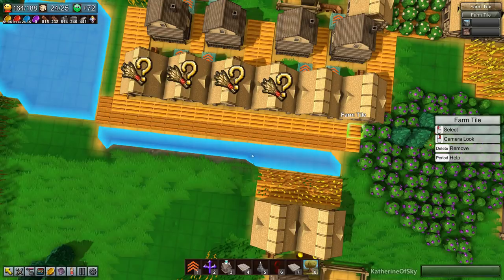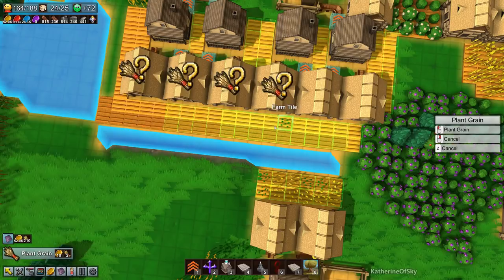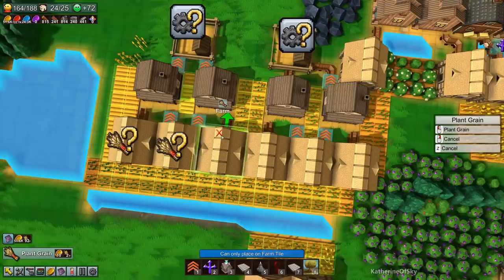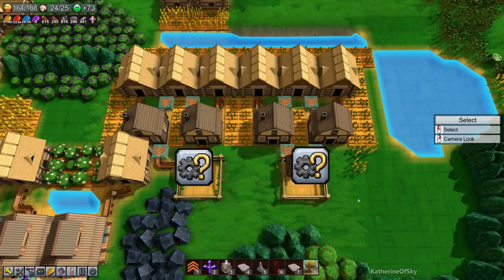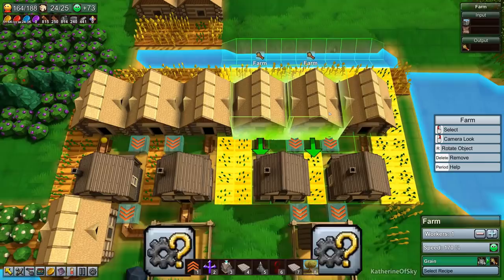Farming grains — I love the sounds in this game. It's such a satisfying sound to plop these down. The farms might actually be too close together — we'll see. We shall figure it out. We will get the amount we need in any case. We have production — it's rolling in! We are getting grain.